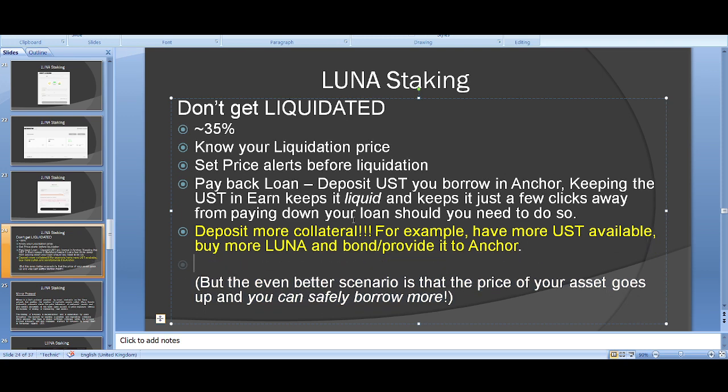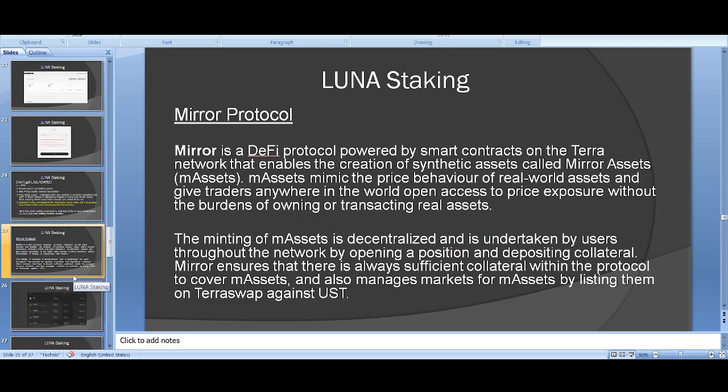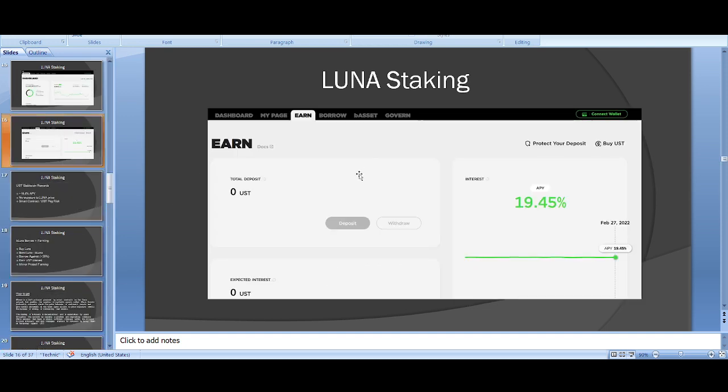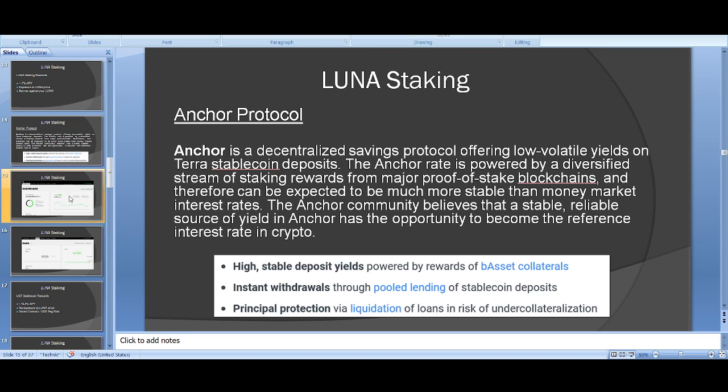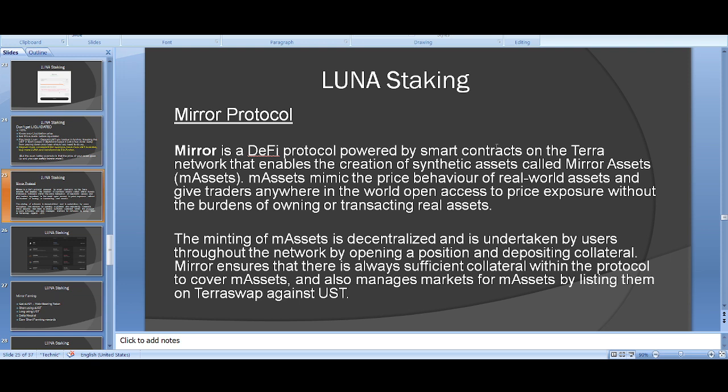Anchor Protocol doesn't only give you 20% — it gives you aUST, an interest-bearing token. With that aUST you can long and short farm in the Mirror Protocol DeFi world. So it's not just the 19.4% from Anchor — with aUST you can do some really amazing additional earning on Mirror Protocol.